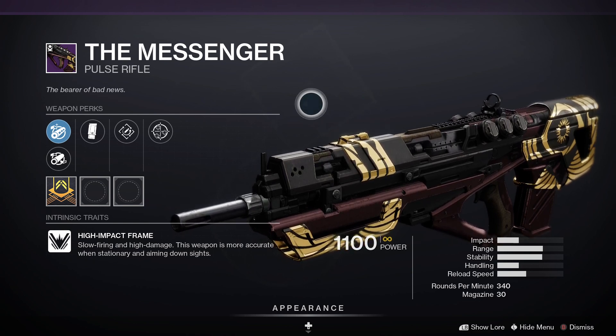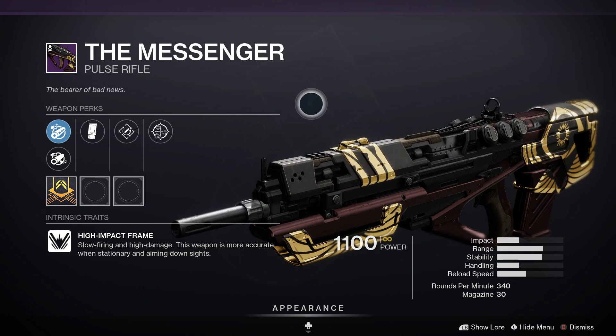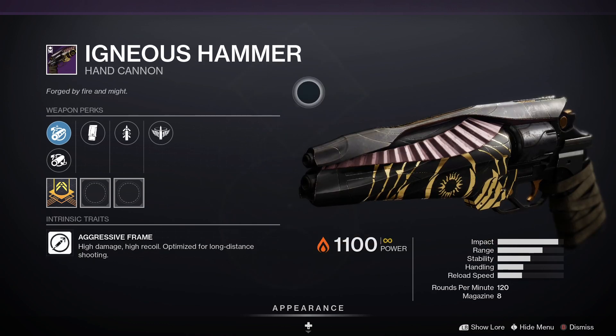Next up we've got the Messenger, and that one is a legendary kinetic pulse rifle. For PvP, Rapid Hit and Desperado would be good. For PvE, Outlaw and Kill Clip — that is the one you want to look out for.